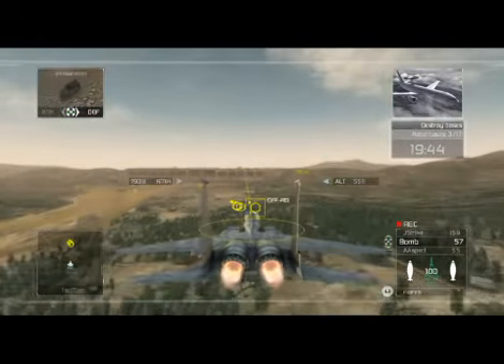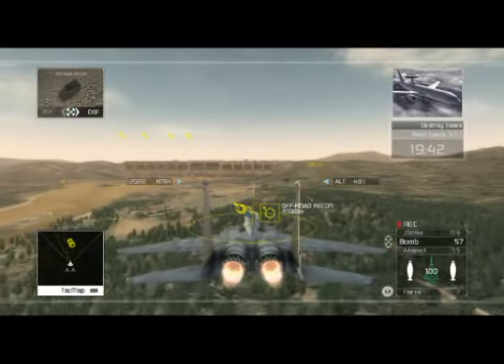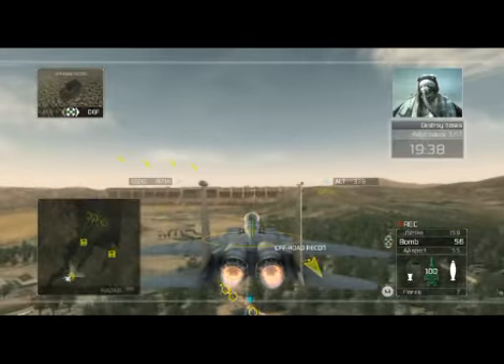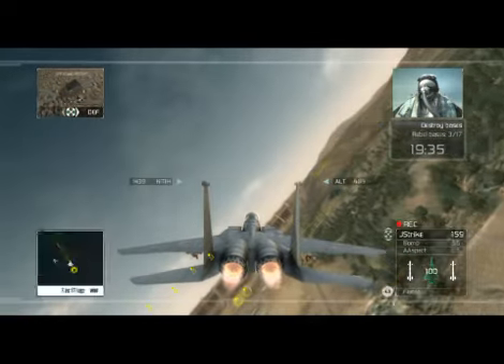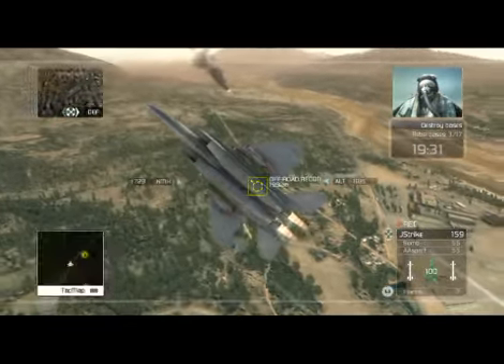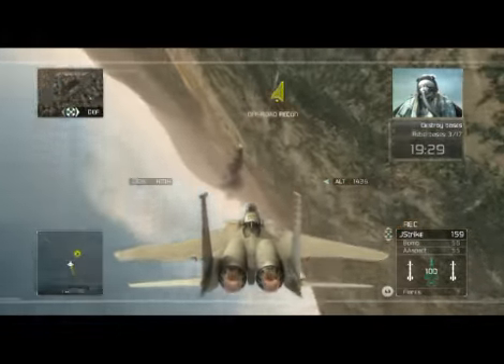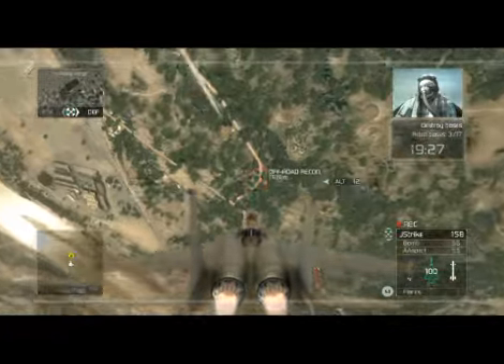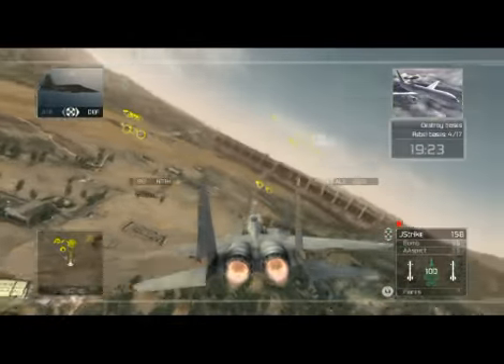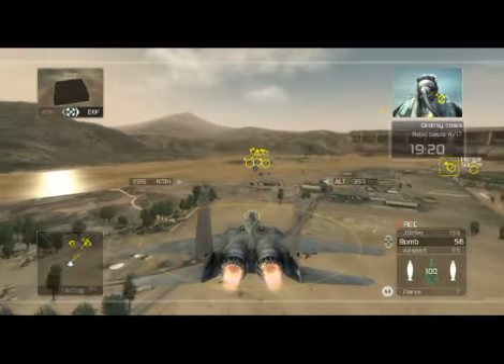Heads up, Reaper Flight — I've got a flight of enemy interceptors bearing down on you at high speed. These guys don't look like amateurs, so watch out. Copy that, Control. We'll keep our eyes out for the bandits and go after the ground targets. Oracle, I've got enemy units moving alongside the river — looks like they're in a hurry. I'm also seeing small transport ships ferrying cargo back and forth across the river. What's the word on these? Roger that — targets are valid, you're clear to engage. Copy that, Oracle. Engaging now.